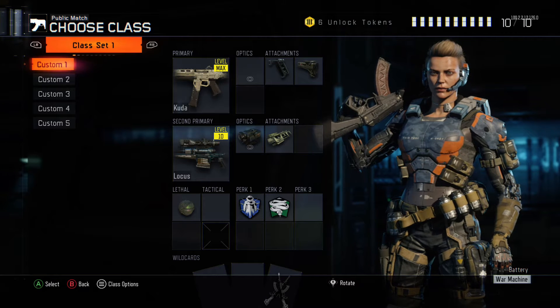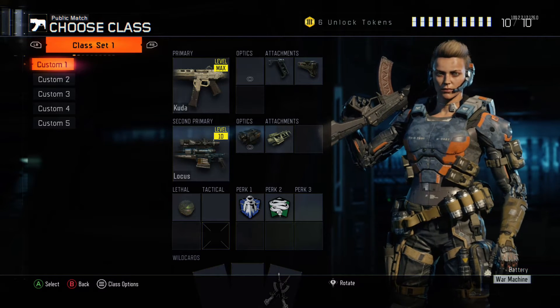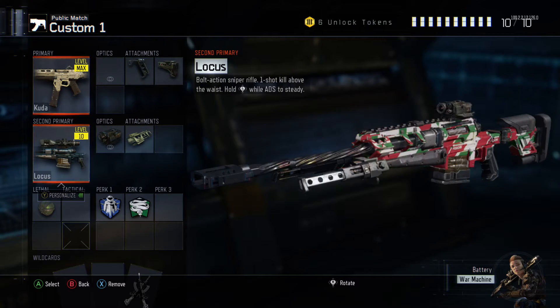Alright, so we're here on Black Ops 3. I've done a little bit of grinding out, I've got 6 unlocked tokens, I've maxed out the Cuda, and my Locust is only on level 10, but it's pretty good.